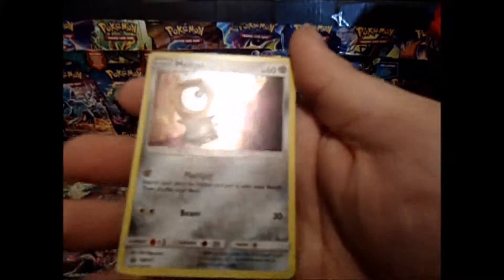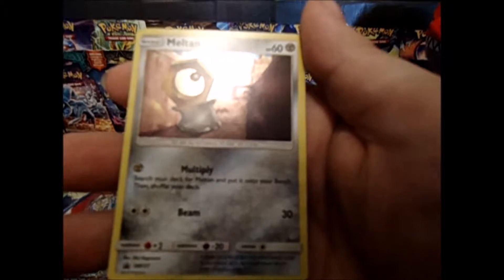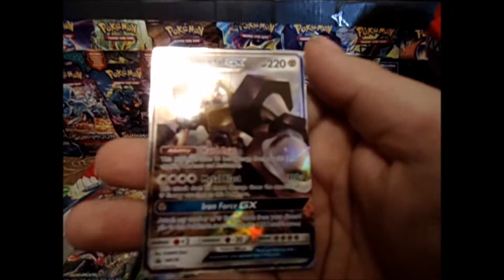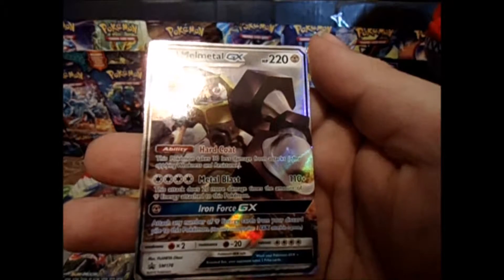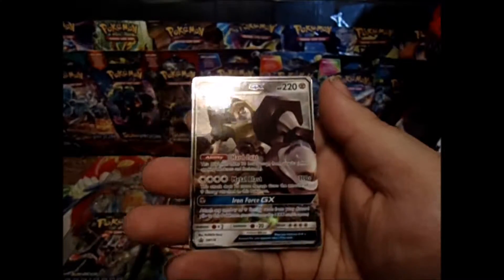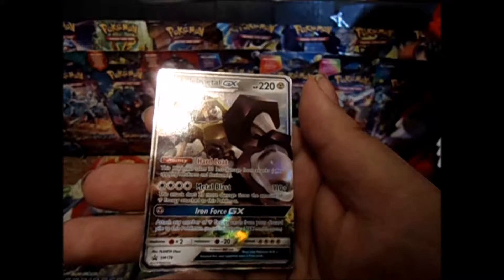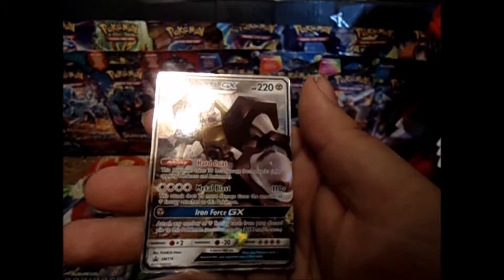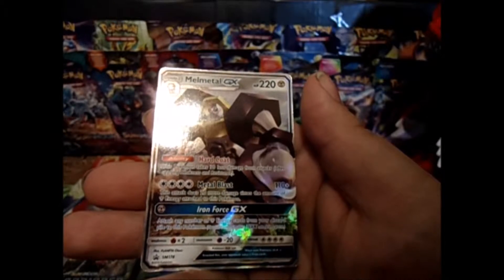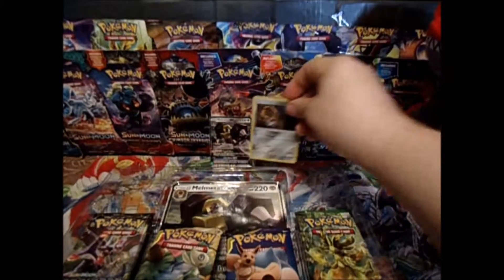We have Meltan, promo number 177, with Multiply — search your deck for a Meltan and put it onto your bench. And Melmetal with Hardcoat: this Pokemon takes 30 less damage from attacks after applying weakness or resistance. With 220 HP, that's not bad. Metal Burst does 110 plus 20 more damage times the number of steel energy attached. And its GX attack, Iron Force: attach any number of metal energy from your discard pile to this Pokemon. Nice. I'll go ahead and set those up back there.